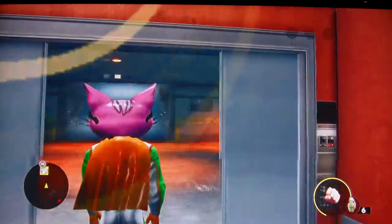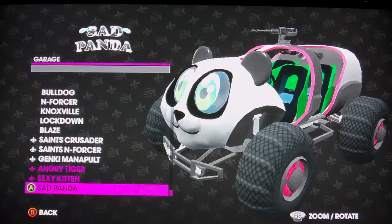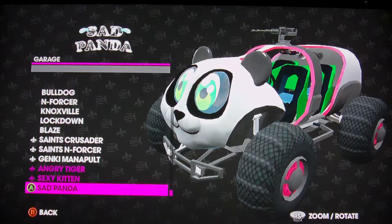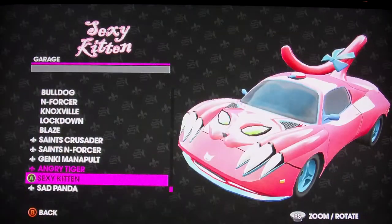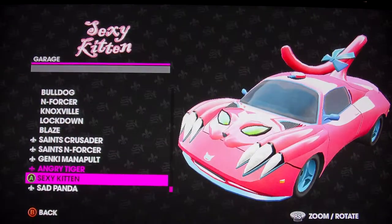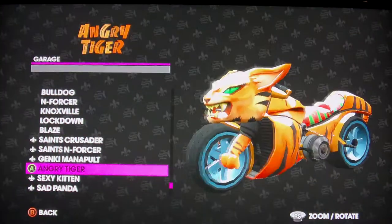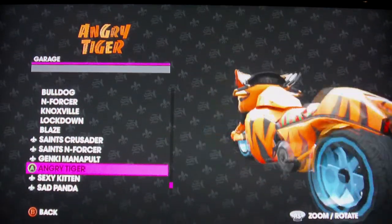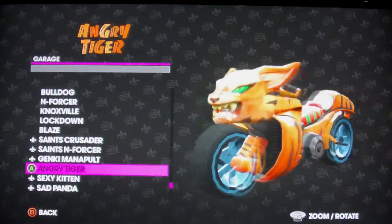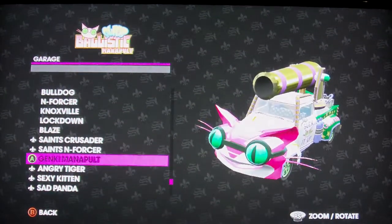Okay, let me get this door open. I'm gonna show you what I got — my new cars. I got the Sad Panda. Doesn't really look that sad, looks like he's kinda happy. Sexy Kitten — it's awesome, it's a nice car. Here's Angry Tiger, it's kinda awesome. I like Sad Panda the most, and Sexy Kitty.